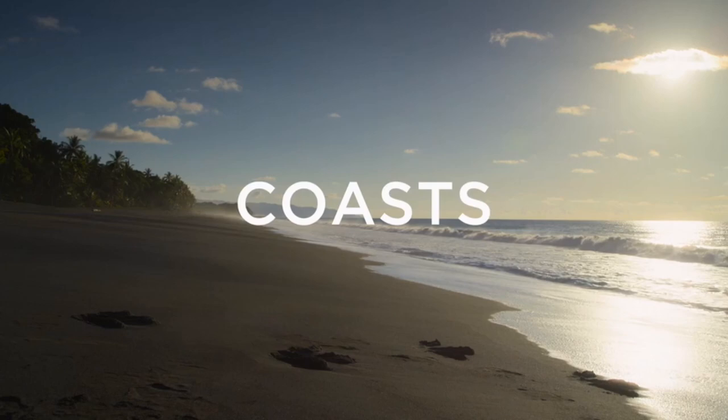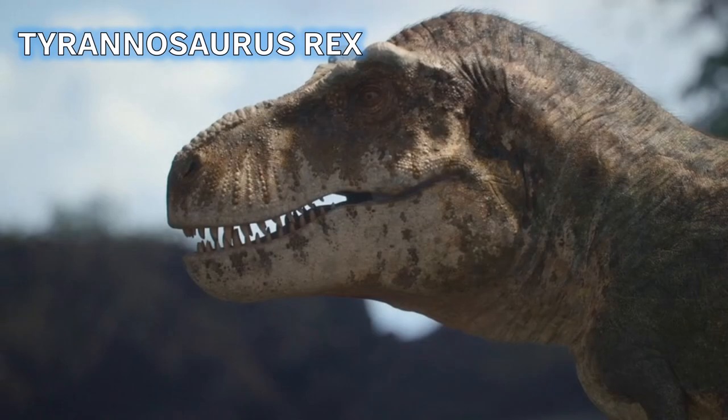Starting with Episode 1 - Coast, focusing on the coastlines and shallow seas. The first animal we see is of course Tyrannosaurus rex, the largest land predator of the Maastrichtian. It's the most famous and probably best studied dinosaur so far, looking great in its paleoaccurate form - with lizard-like lips, bony ridges above the eyes, and fibrous hairs on the body.